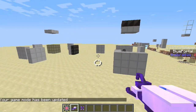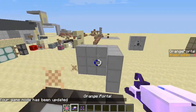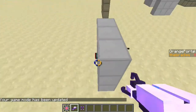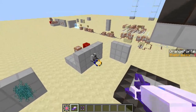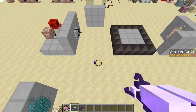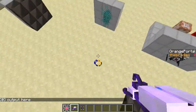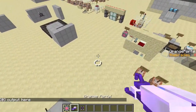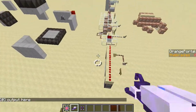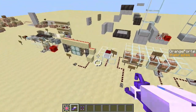High energy pellets can also be used to activate signals. They can go through portals — that's an activator right there — and you can see it activates an output. Now it's not 100% reliable; sometimes it doesn't go through the portal and I can't really fix that.